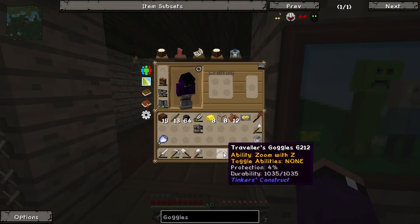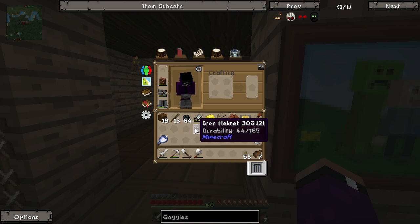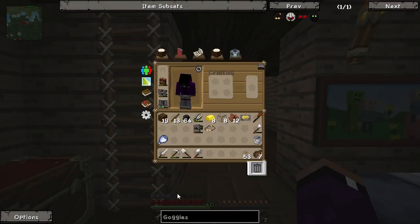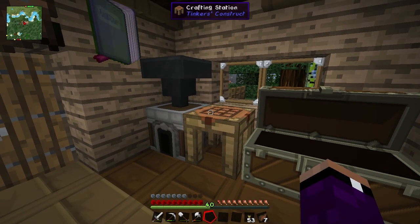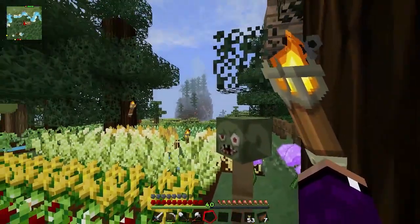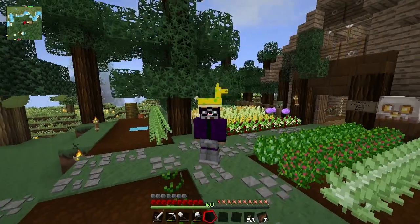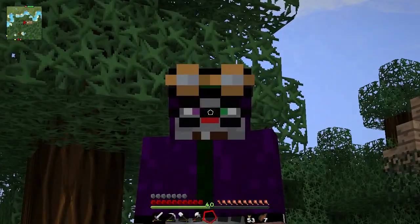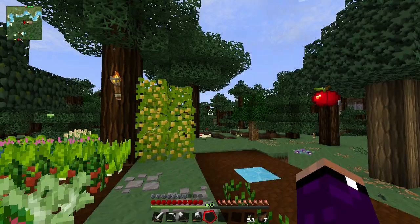Check this out - put these on. They actually have better armor protection, four percent! Look at the armor category - put the iron helmet on it goes to there, this one goes way up. That is super super cool. And then pressing Z allows me to zoom in - that is fantastic, I'm so glad I have these. If I take my hat off you can see the little goggles on top of my head. I'm very happy about this. Let's put our pool toy hat back on.